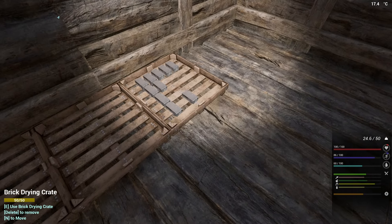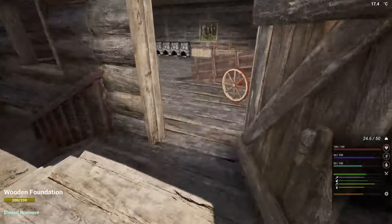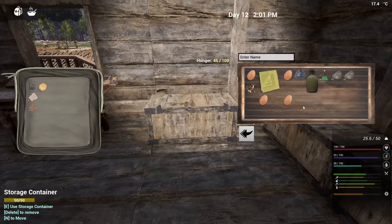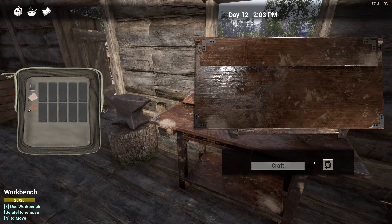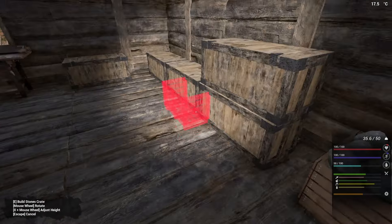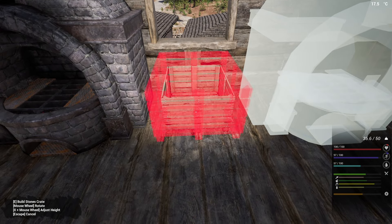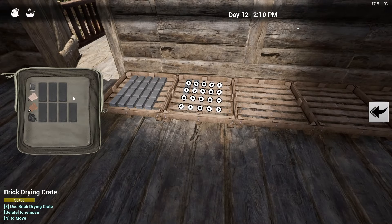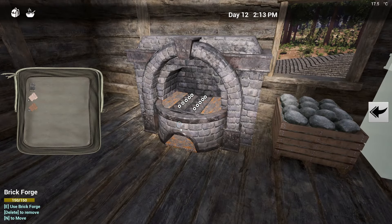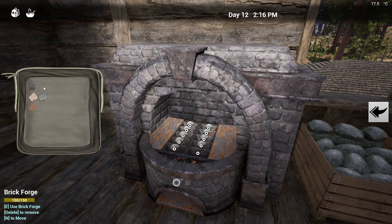Those ones are done so we can go ahead and put those into that one. I'm going to grab some coal as well on my way back — I need two of those. There we go, and we need some coal — fill out some coal somewhere. I'm going to take one of these upstairs and come back for the other one because we want these upstairs. I'll put that right in the center. That's going to speed things up — we've got 10 more clay bricks to do.